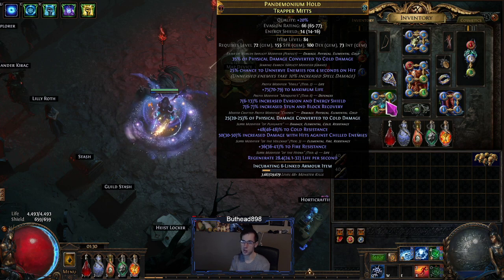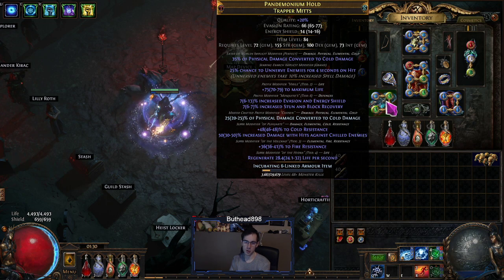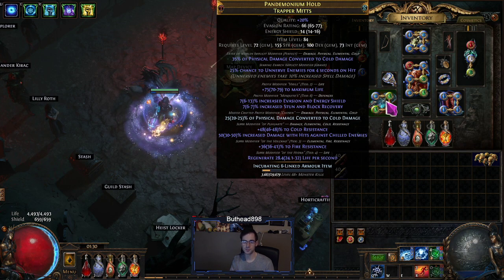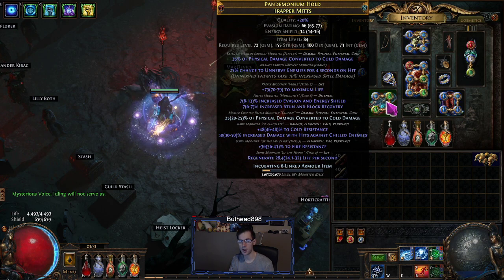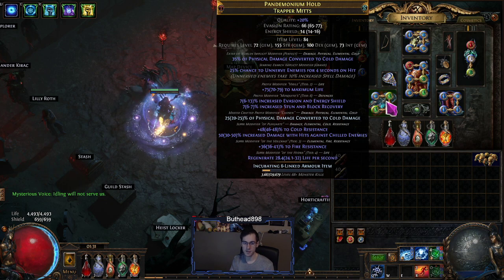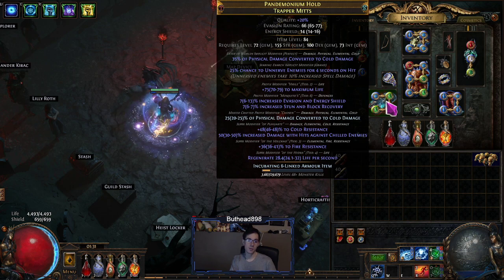I used eldritch chaos orbs until I got something workable. I was originally trying to go for suffixes cannot be changed, then chaos orb to get the phys converted as cold damage as the unveil, but I didn't get it. I did get T2 life, which is why I didn't change the gloves. I then crafted phys converted as cold and exalted slammed — got a bad evasion/ES percentage, but it works. The biggest issue with these gloves is you need the eater of worlds perfect modifier, the T6, for 35% phys-to-cold conversion if you don't have the unveil.